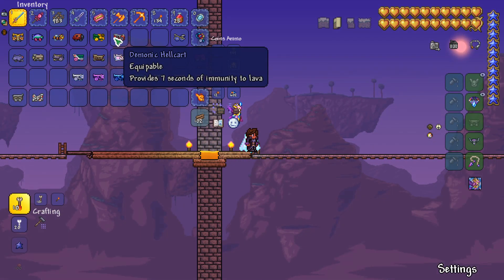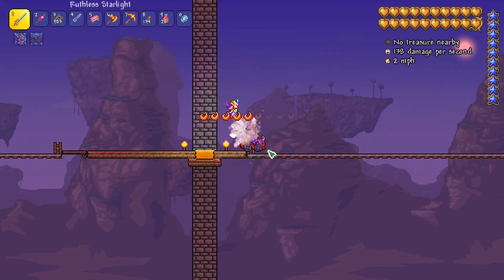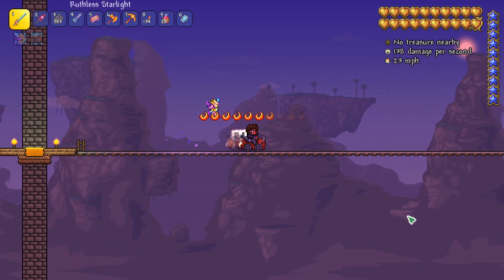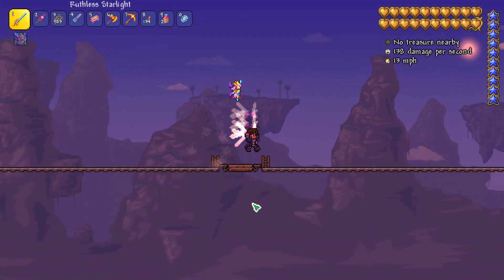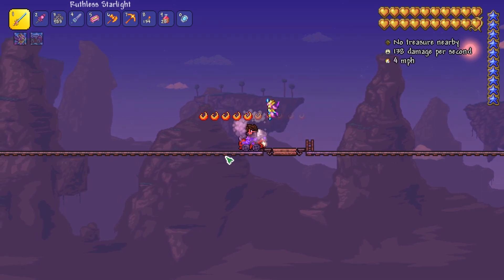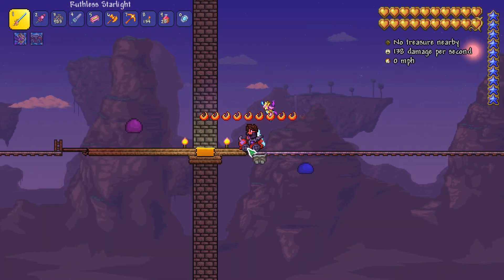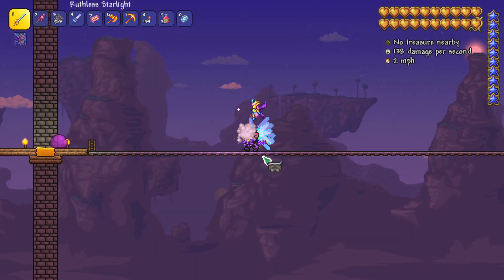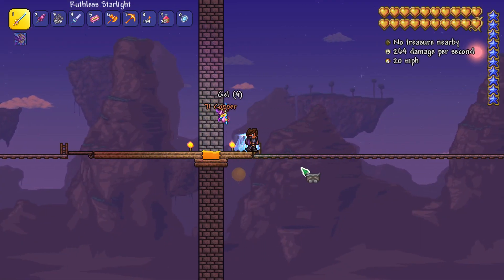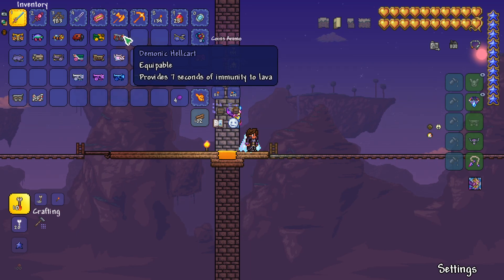The next one is the demonic hellcart, which is pretty cool because it provides seven seconds of immunity to lava. We've all been there riding a minecart on one of those mine shafts you find deep underground and running right into a pool of lava and dying. Well, this one prevents that, because you get lava immunity while riding on this cart. It's got a glowing eye, which is pretty sweet. This is actually one of my favorites, and it can be found in shadow chests once you have access to them with a shadow key.